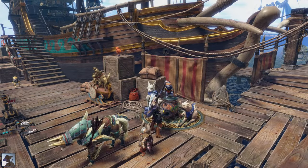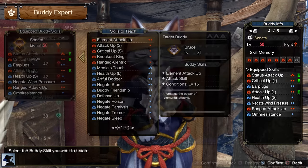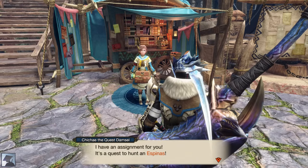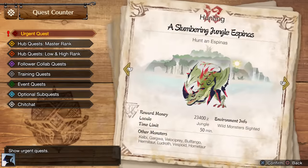Completing this Request will unlock a new feature at the Buddy Dojo — the Buddy Skill Lesson. You can now swap the current Buddy Skill of your buddy with others. After completing two other key quests, you will unlock another Urgent Quest: Espinas, the Monster Hunter Frontier monster.